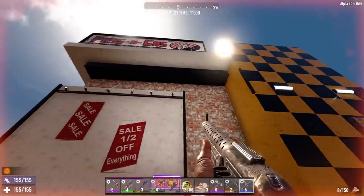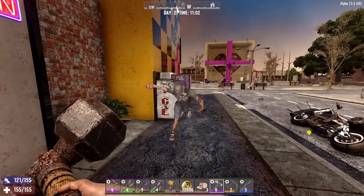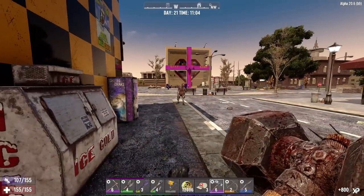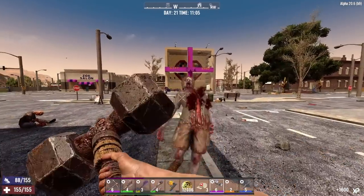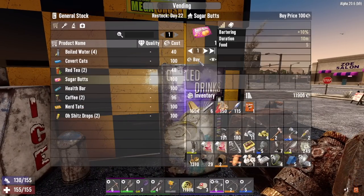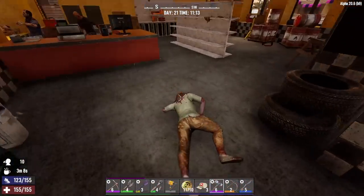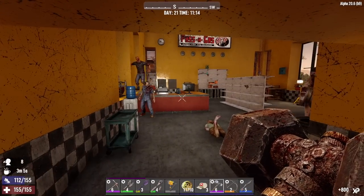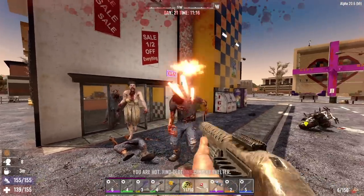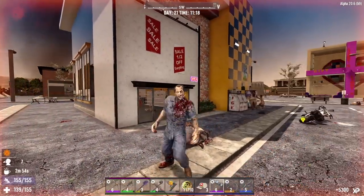We're going to make a quick pit stop at the Passing Gas — this could be a good place to find repair kits, gas, and even frames. Skinny Pete's dead. Let's deal with Kenny and then I'm going to buy that Eye Candy and the Sugar Butts too, and a coffee. Stay down lady — here comes everyone else. Oh, that guy's running. There we go — the shotgun's working great today.